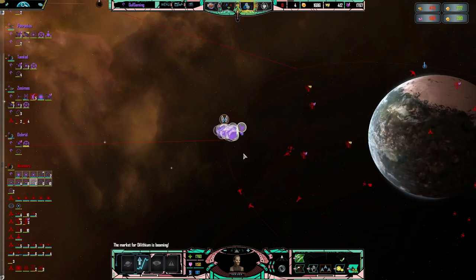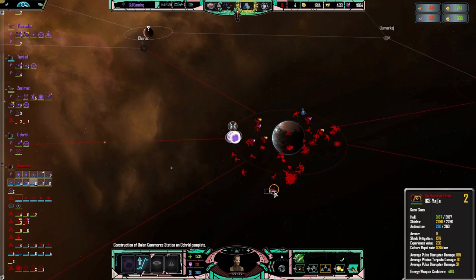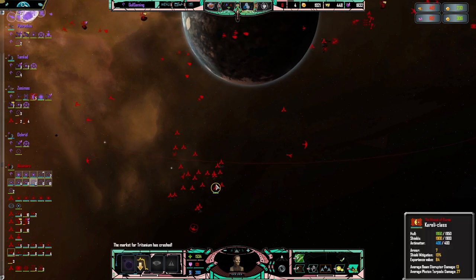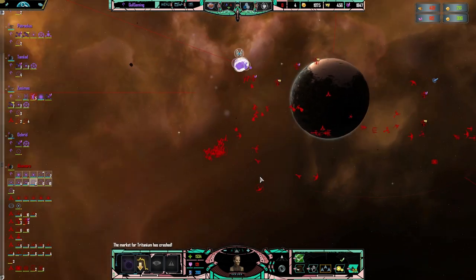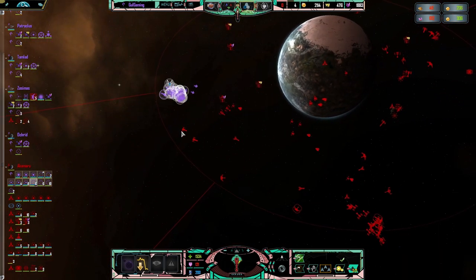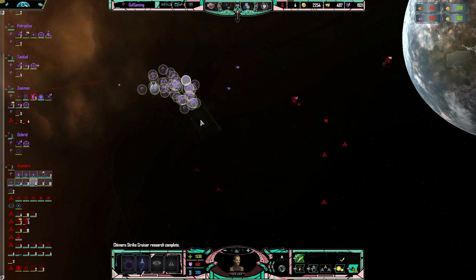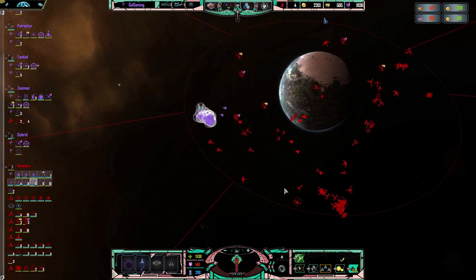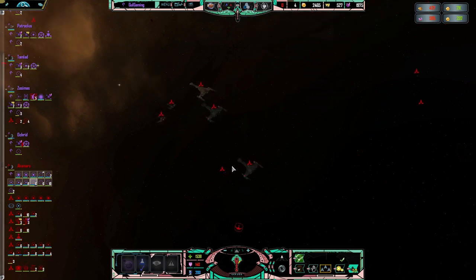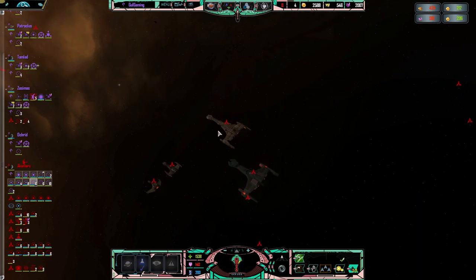And we'll try and dominate the fight as much as we possibly can. Kurn is here. It looks like Martok is also here, yes. Any sign of Gowron? This Alpha Strike is going to be pretty mean. Good thing we're not worried about that. I think our first target is going to be that level 5 Ravager.